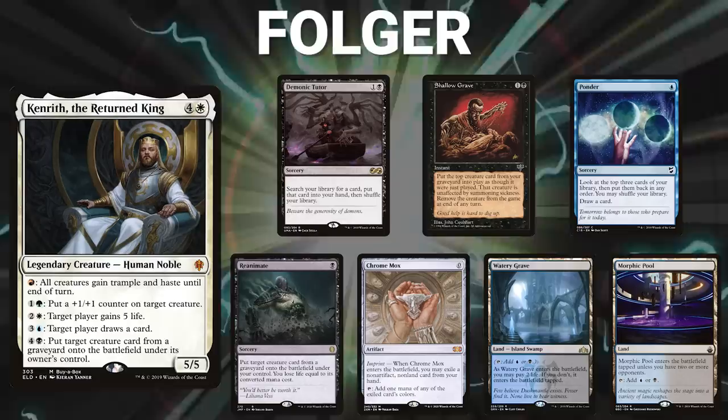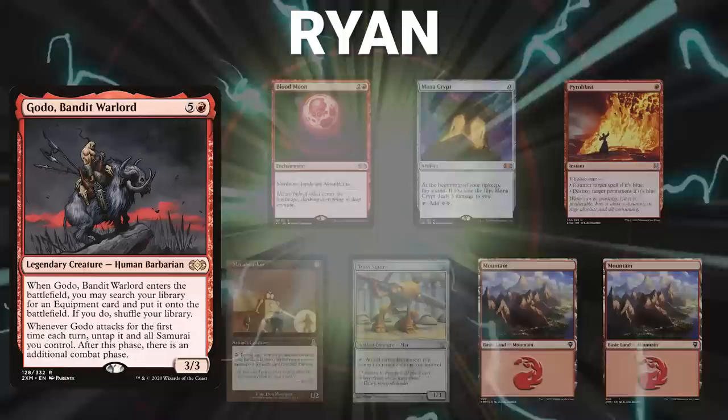Ryan brings back Godo, and his opening hand contains a Blood Moon, Mana Crypt, Pyroblast, Metalworker, Brass Squire, and two Mountains.